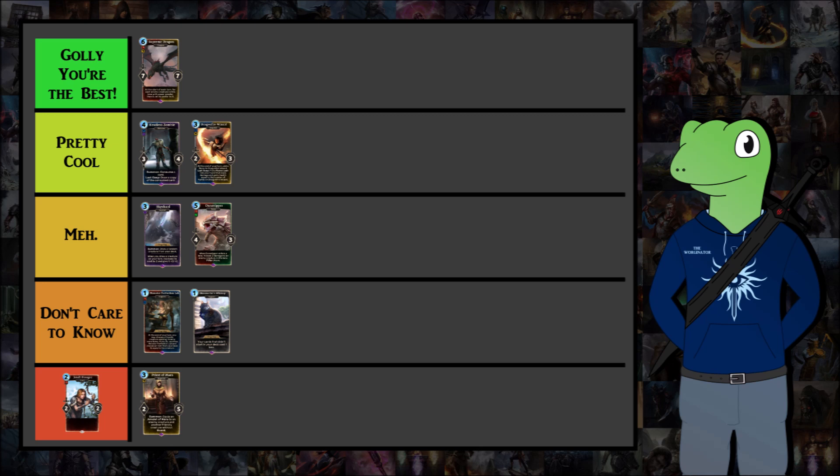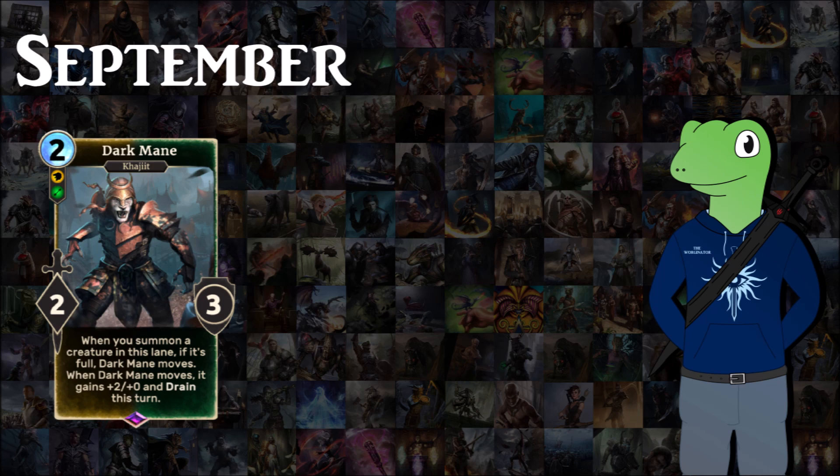For September we have Dark Mane, a 2 cost 2/3 for Monk. When summoned, or when you summon a creature in this lane and it's full, Dark Mane will move. When Dark Mane moves he gains plus 2 power and Drain for the rest of the turn. He's a nice inclusion in Khajiit Monk Pilfer decks but not that great overall — decent cheap cost and alright stats, but he's basically a Khajiit with a move ability similar to the card Monk Strike, which is a 4 cost card.